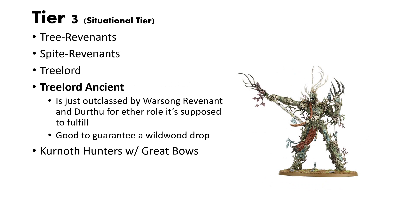Next is the Tree Lord Ancient. This guy is a cool model and has a lot of use cases, but he's kind of outclassed by Warsong Revenant and Durthu for either role he's trying to fill — either a caster or a melee monster. He's kind of a hybrid between the two units, and the sum of the parts is less than the whole. I'd prefer a Warsong Revenant or a Durthu for either role. He's still really good and there are definitely use cases for him, especially to get a guaranteed Wildwood drop. That is his best asset.